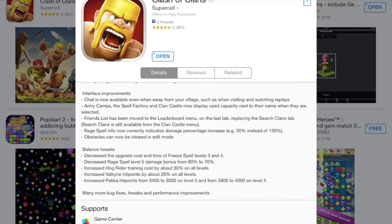Obstacles can now be cleared in edit mode, which was really important — because if you're trying to move around your stuff and there's an obstacle in your way, you couldn't clear it and had to exit. So that's good. The tweaks include: decreased upgrade cost and time for freeze spell level 3 and 4, that's just so they could bring in the level 5. Decreased rage spell level 5 damage bonus from 80 to 70 — I think they're going to bring in a level 6 rage spell now, that's just my speculation.